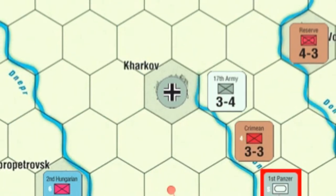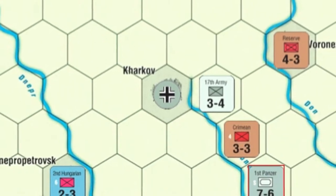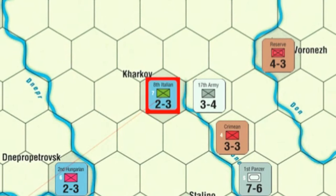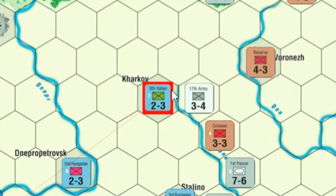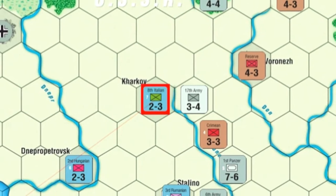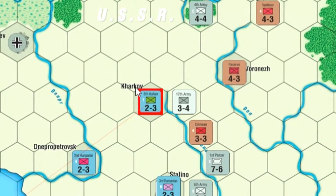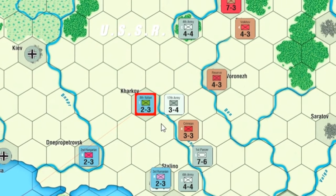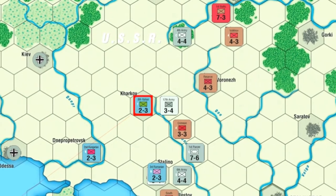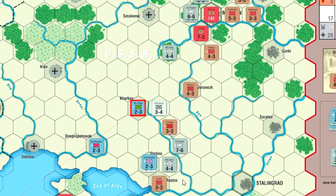With the Italian unit, he's going to detrain and put him in Kharkov, right close to the front — exactly what he wanted to do. The pressure is on in the south. This does not look good. He's already pushing through to Stalingrad. Rostov is looking fairly shaky right now, and Moscow is just hanging on by the skin of its teeth.